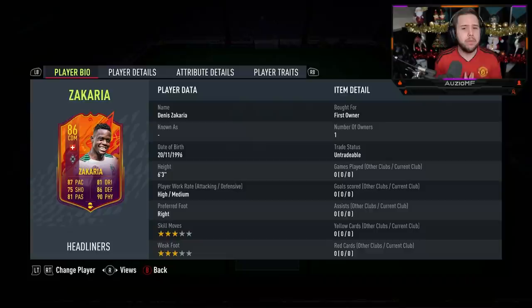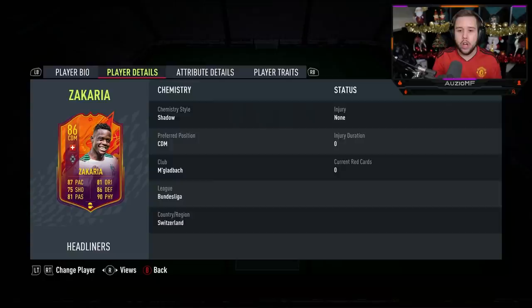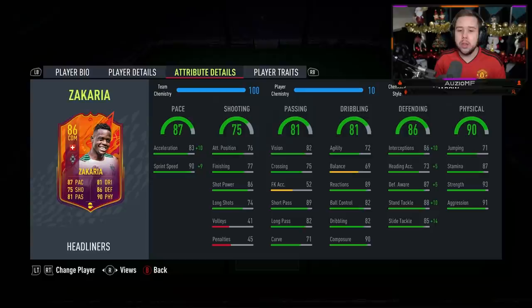He has got high and medium work rates, which is okay. Obviously we would have preferred high/high — even medium/high would have been a little bit better for Zakaria because I feel like he's most likely going to be a holding CDM. But we're going to have to deal with the high and medium work rates. He has got 3-star skill moves and a 3-star weak foot as well.